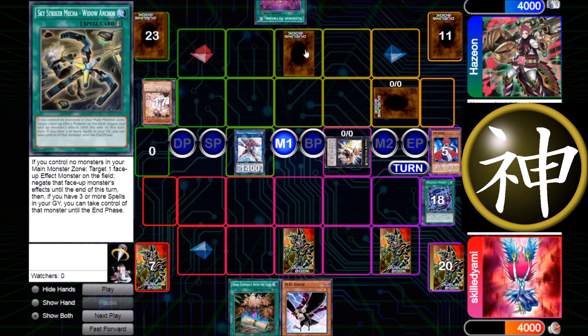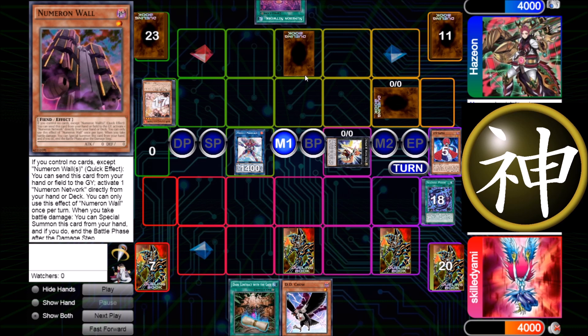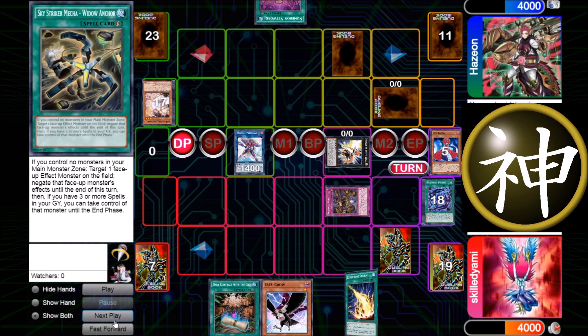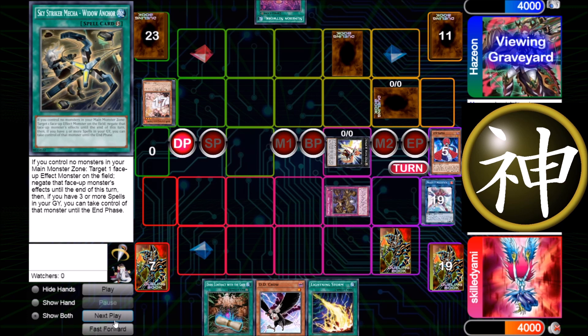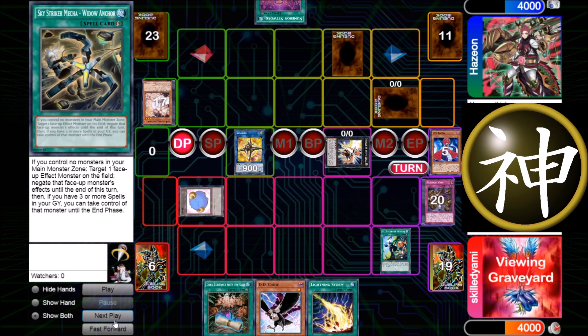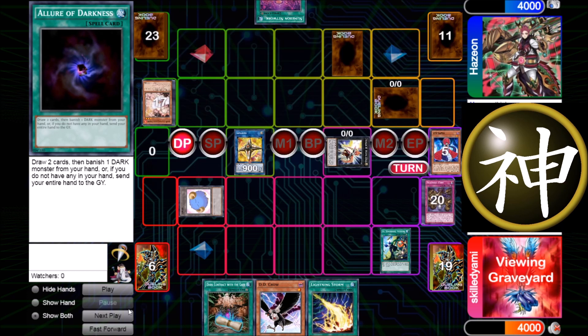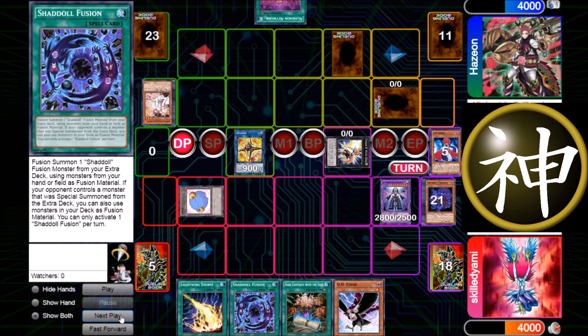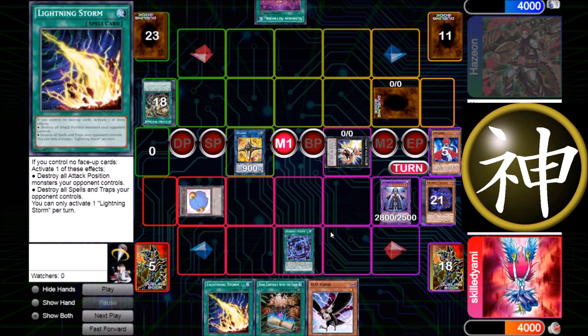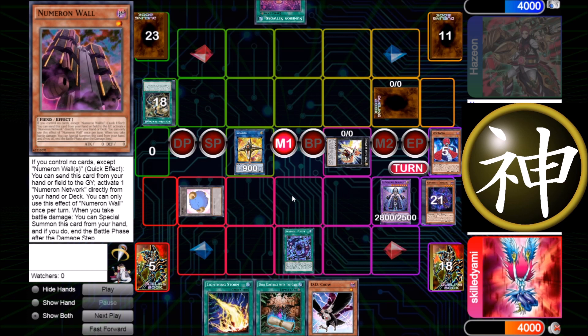His turn again — he only sets Number 1 Wall to survive longer and topdecks Widow Anchor, but I don't understand why he sets both Number 1 Wall and Widow Anchor since they contradict each other. I use Core to get another monster, topdeck Lightning Storm — doesn't really help since I have open monsters. I use Link Cross to get two tokens, and now I can fuse for Construct because I have Light monsters from the tokens — the problem was I had no Light monsters before. I get Construct, get back Shuttle Fusion, send Dragon with Construct, and shoot the Widow Anchor. Going into battle phase, I activate Shuttle Fusion — and he scoops because that was enough to kill him.